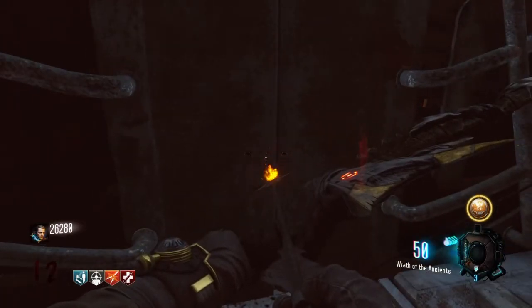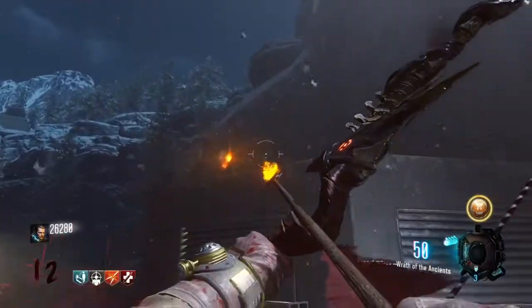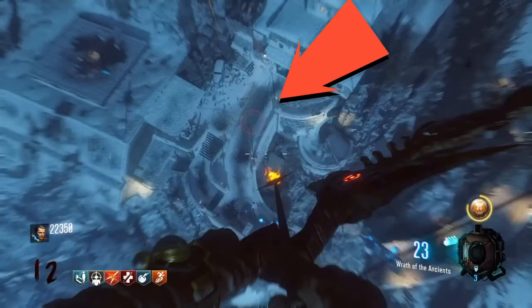Make sure to go to the rocket test pad at least once so that the rocket test fire will go on. Once done, shoot this little rock right there where the orange symbol is and the little flares will go up.